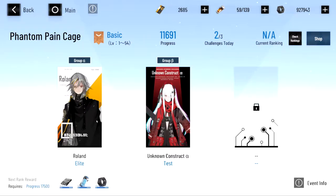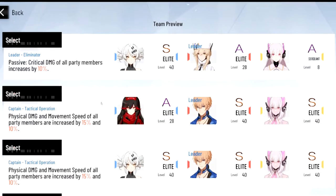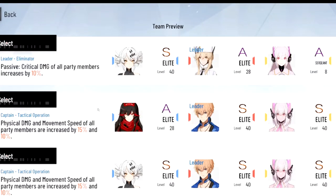Hello everyone, in this video I'm going to be showing you my early game method for Phantom Pain Cage. First of all, you're going to want to have two teams set up. Your first team is going to be your absolute strongest team, and your second team can be whatever.